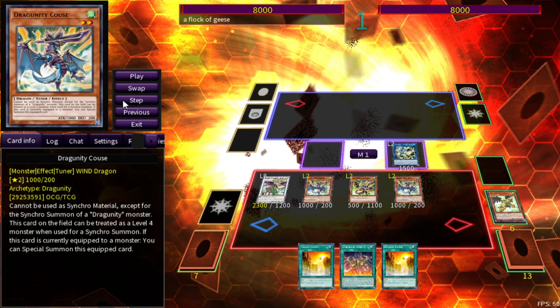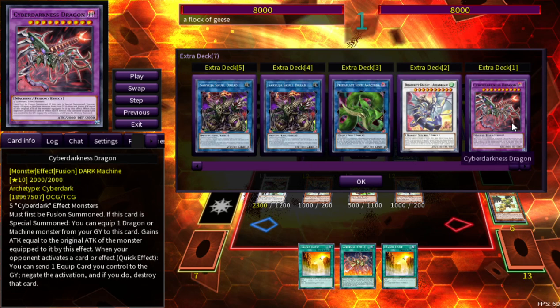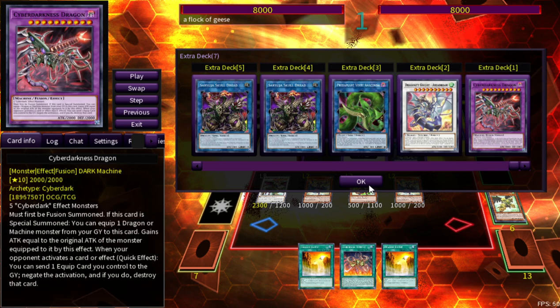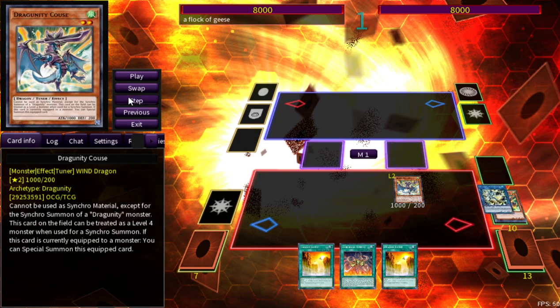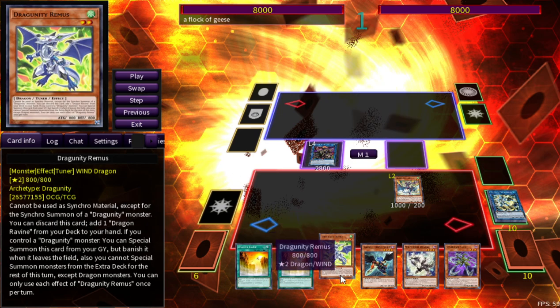The ultimate goal is to make Predator Plant Burning Anaconda at the very end and send Cyberload Fusion to go into Cyber Darkness Dragon, which requires five Cyber Dark effect monsters. That's why you're using Seruja and Barca — to spam the field until you find the cards you're looking for. Cyber Darkness Dragon lets you send equipped cards as omni negates, and it's not once per turn, so it's essentially a Herald of Ultimateness.